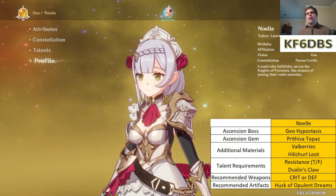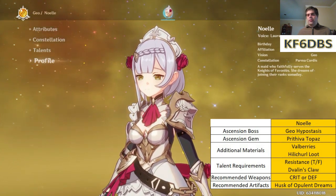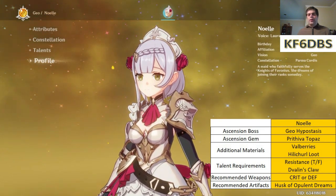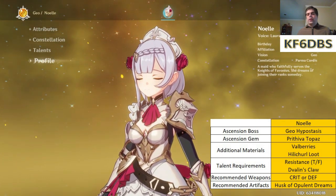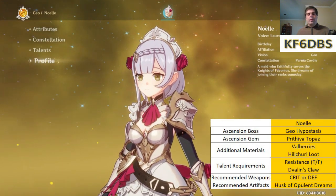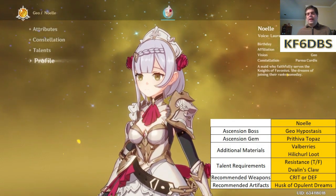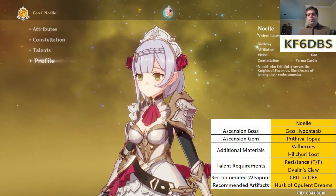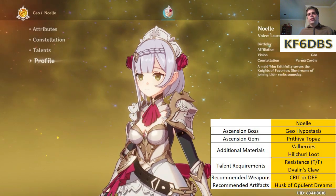As far as Noelle goes, she is very easy to build. If you can beat the Geo Hypostasis, everything else is gravy because that Geo Hypostasis is going to drop all the Topaz you need. Valberries are easy to find in Mondstadt. Resistance books are not any harder to get than any other book. Hilly Truels are easy to beat. Valen is the easiest of the weekly bosses.